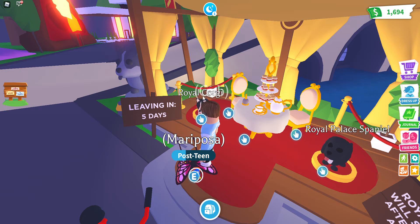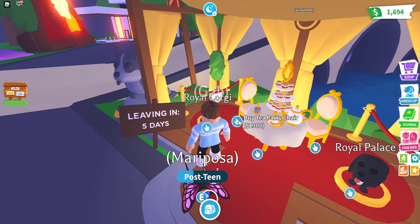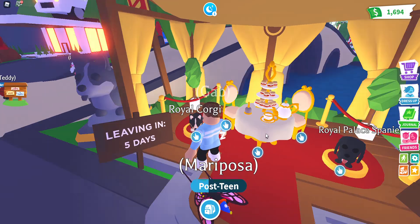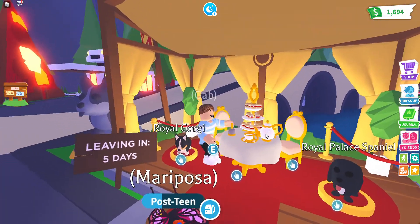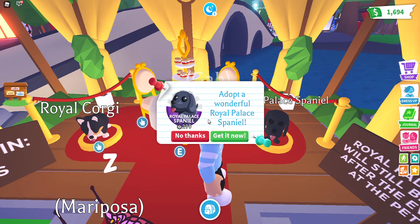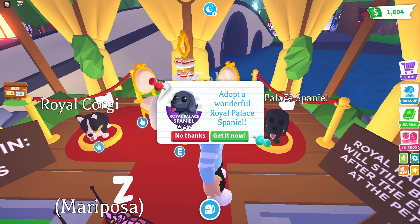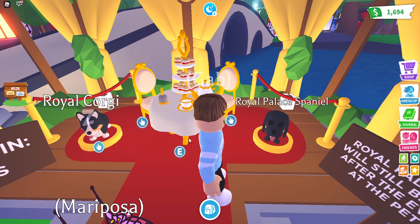Wire Corgi, 4,000 bucks. Tea Party Chair, Tea Party Set. Wire Palace Spanner, 4,000 to 1,000 bucks. Click no thanks.